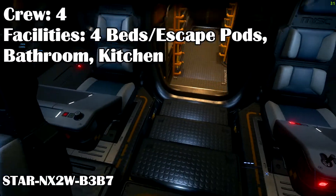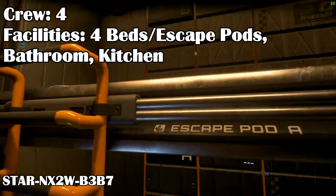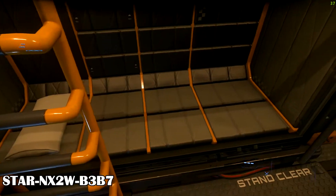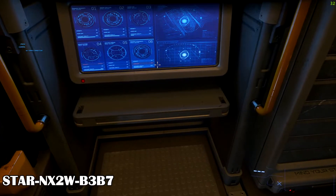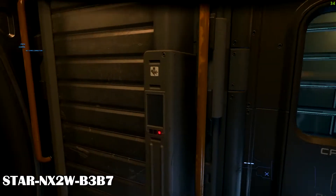It still has the usual Freelancer 4 seats, 4 beds with escape pods, mini kitchen and bathroom for a crew of up to 4, as well as the side airlock. It still has the limited cockpit visibility like other Freelancers.